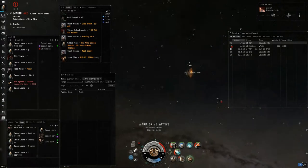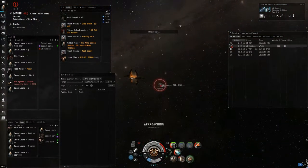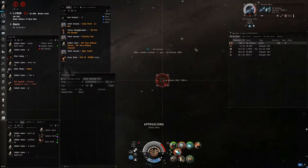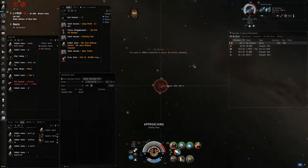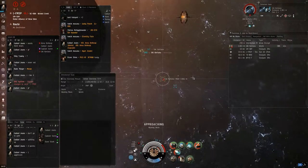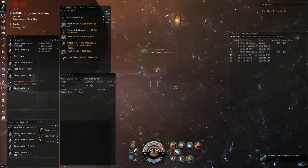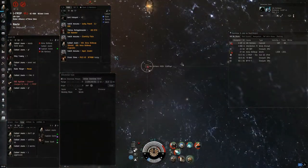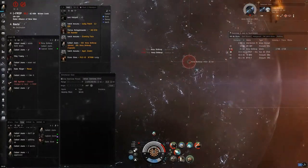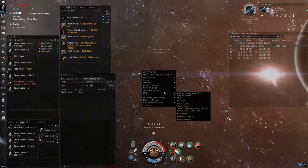But these guys are committed right now. So I know they want to fight, they're trying to wear me down. I warp out and back in, and you see here I landed at 8 kilometers. Overheating everything, I'm going to get right on top of him and kill this guy here. At this point the first Worm comes back in another one, and I'm going to do the exact same thing. I'm going to get this pod here, I'm going to align out, and start pulling range from the guy.